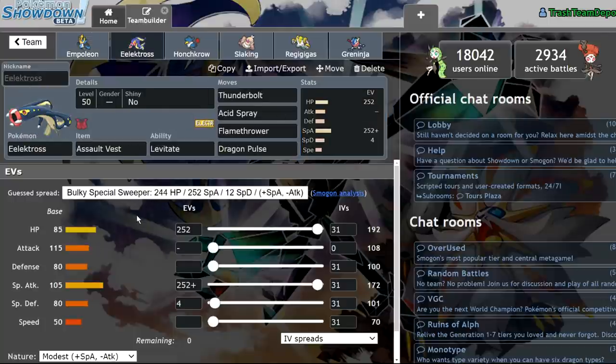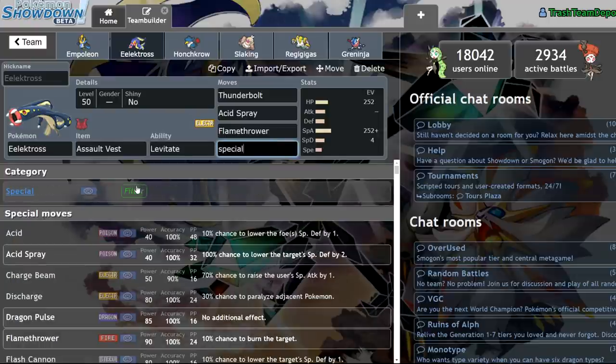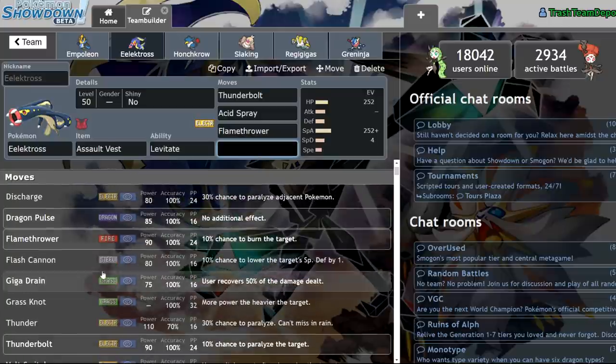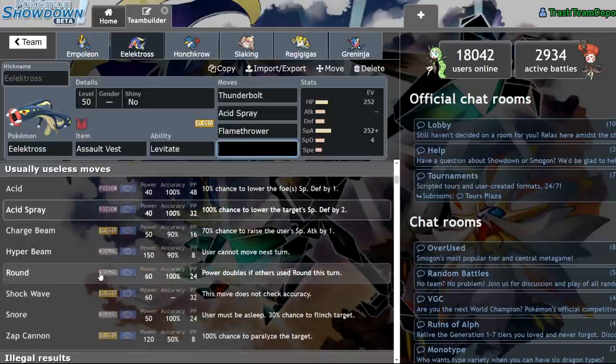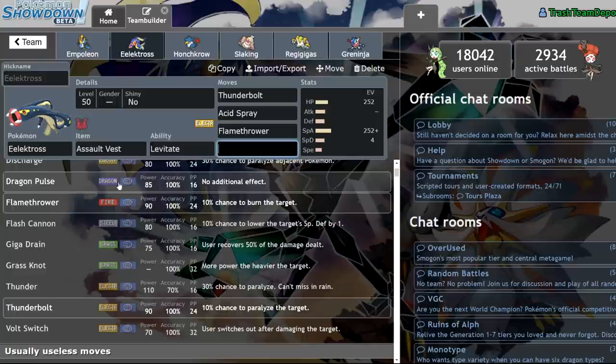Next up we have Electros. I feel like Electros is going to be pretty much just a Special Attacker in Dynamax format, because of its insane coverage and its amazing ability and type combination. Electric only has one weakness, and that is Ground typing. With Levitate, it isn't able to be hit by any Ground moves unless Gravity is active or Weezing's Neutralizing Gas is active. It does have amazing coverage on the special side — Discharge, Dragon Pulse, Flamethrower, Flash Cannon, Giga Drain, Thunderbolt. That is very impressive coverage being able to hit Electric, Dragon, Fire, Steel, and Grass. It's all very diverse.